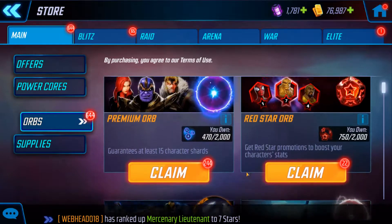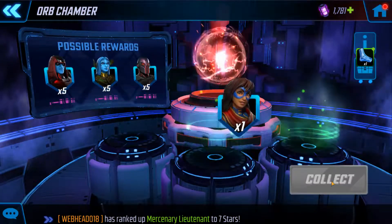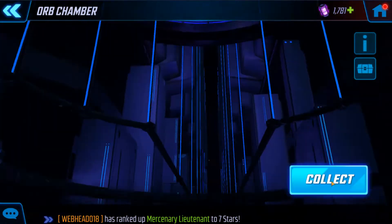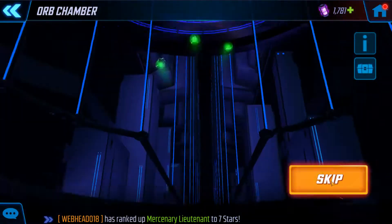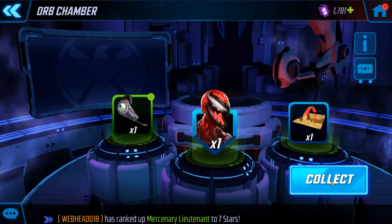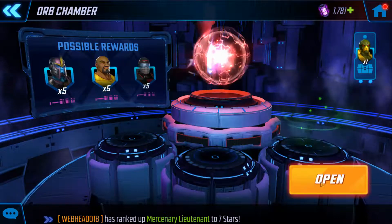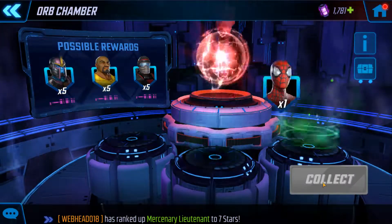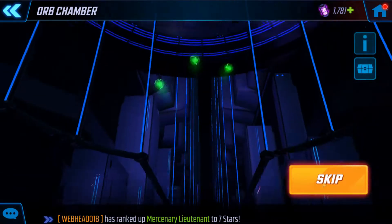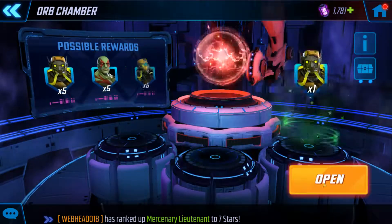Next we're going to be opening up some basic orbs. I'm saving the premium orbs — it's not worth it to open them right now. Don't need her, thank you though. Of course we all need minion shards. I still need Headsword. Yes, I still need her. Everyone needs Carnage unless you're a whale. Good job so far, most of them I need. Everyone needs AIM.